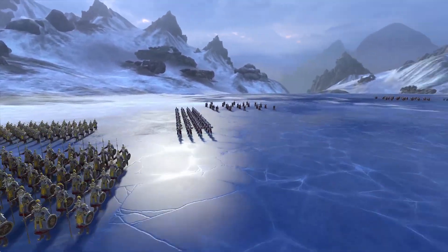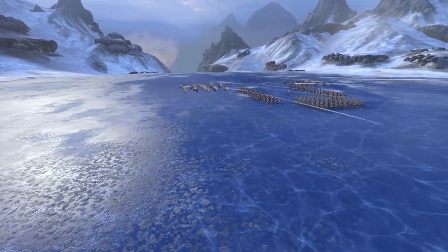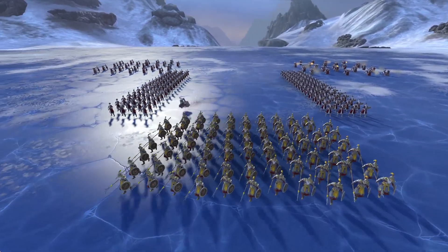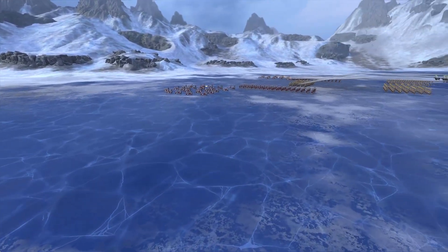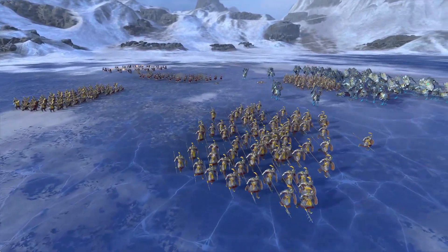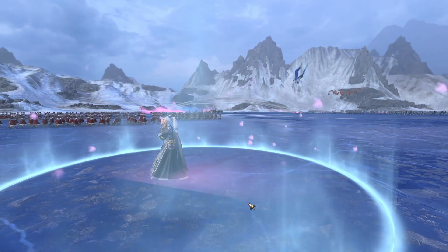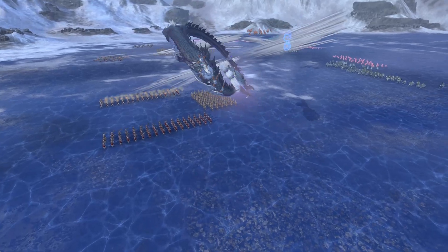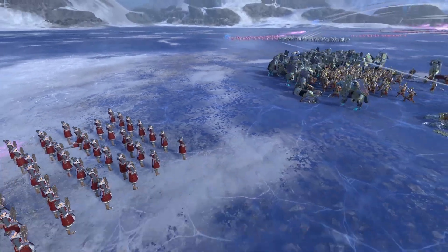The right battalion has already opened fire — all the battalions actually. This is the central one with Miao Ying; she is moving up along with the halberds. The left battalion is already being engaged by enemy cavalry; one unit of halberds peeled off to intercept them, the other is moving up. Miao Ying uses her transformation — it's so cool.